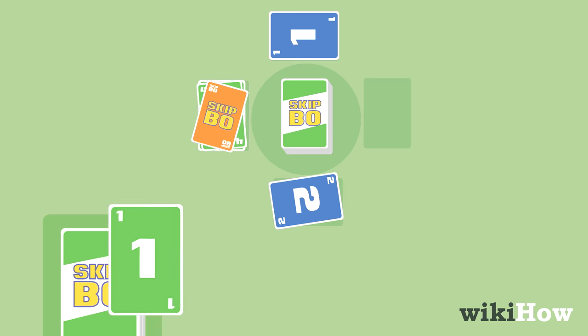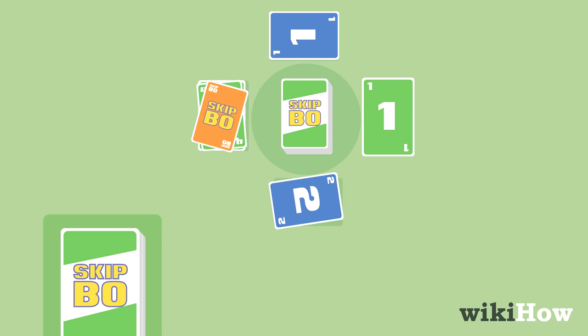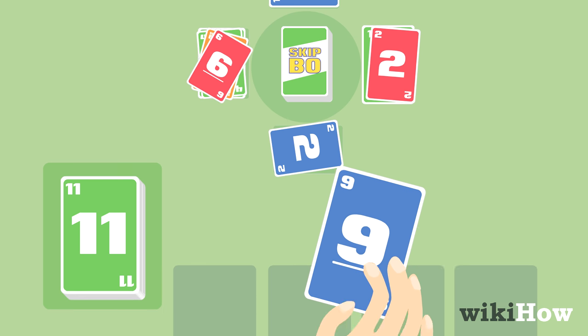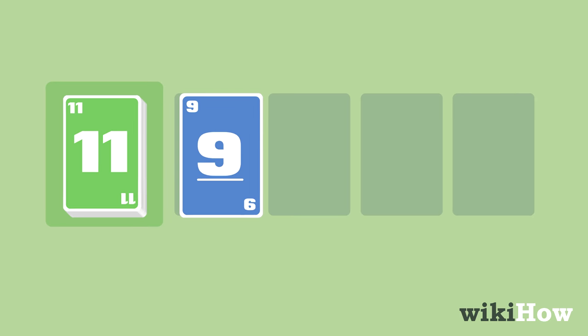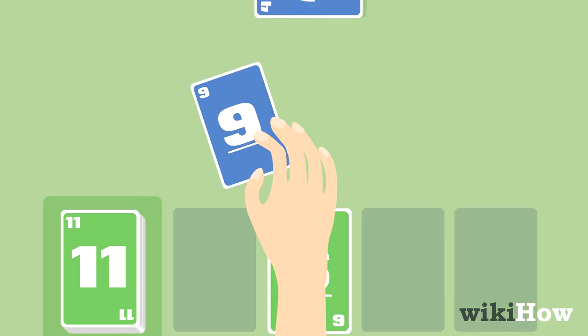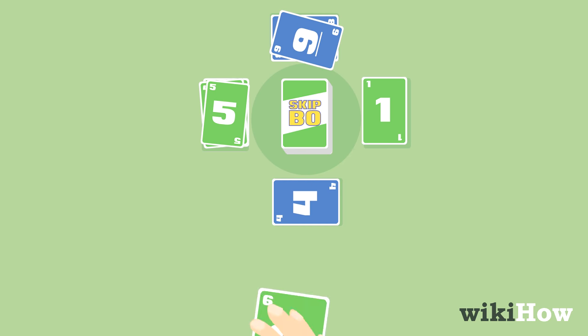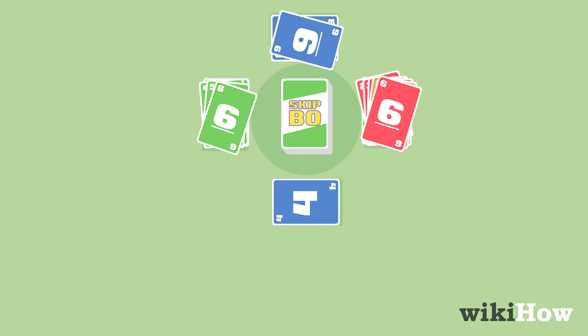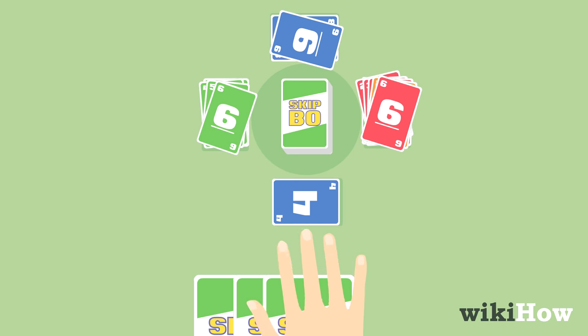If you play a card from the top of your personal pile, flip up the next card in the pile. Continue your turn until you're unable to play any more cards, then discard a card from your hand. Every player has four discard piles. You can stack discarded cards and play them on the center piles, as long as they're at the top of the discarded stack. If you manage to play all five of the cards in your hand in one turn, draw another five cards from the deck and continue playing.